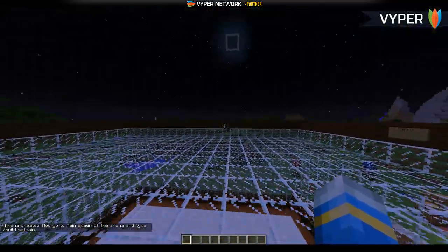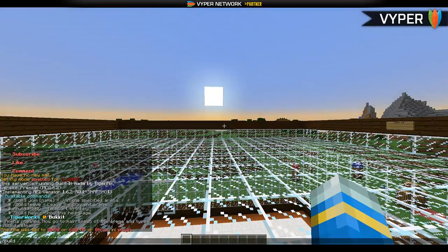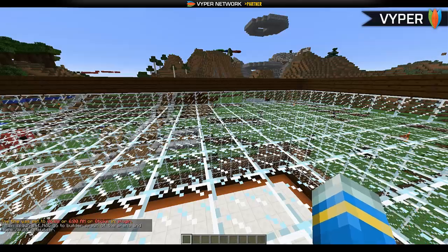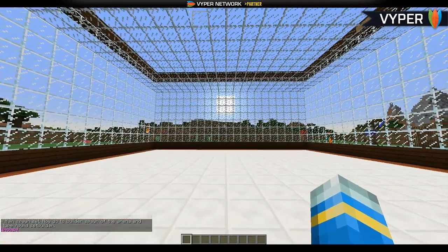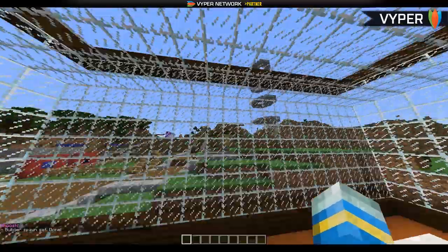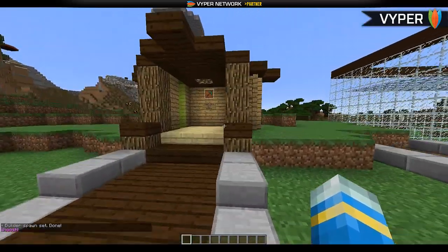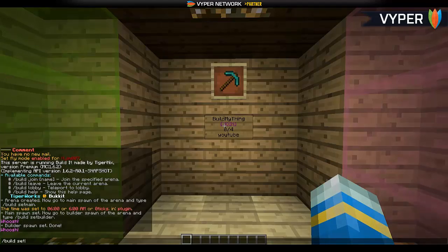The 'set main' location is where everyone gets teleported to except the builder. So we do 'set main', then go through the glass to set the builder's spawn with 'build set builder'. We're done apart from a lobby, which we need to set.